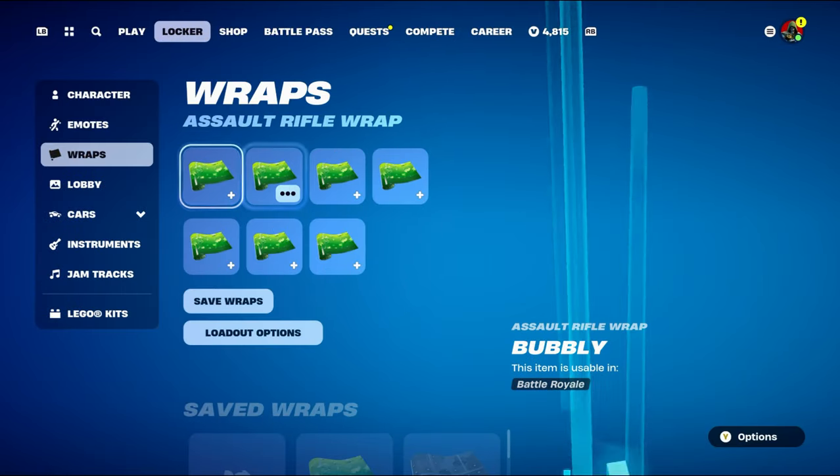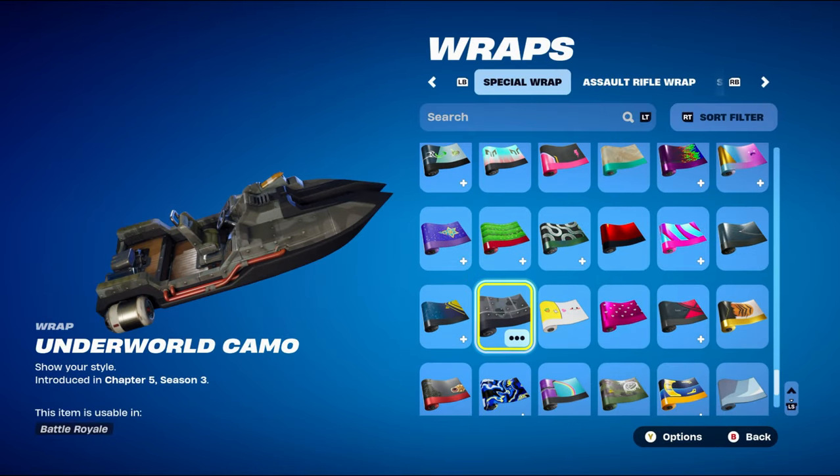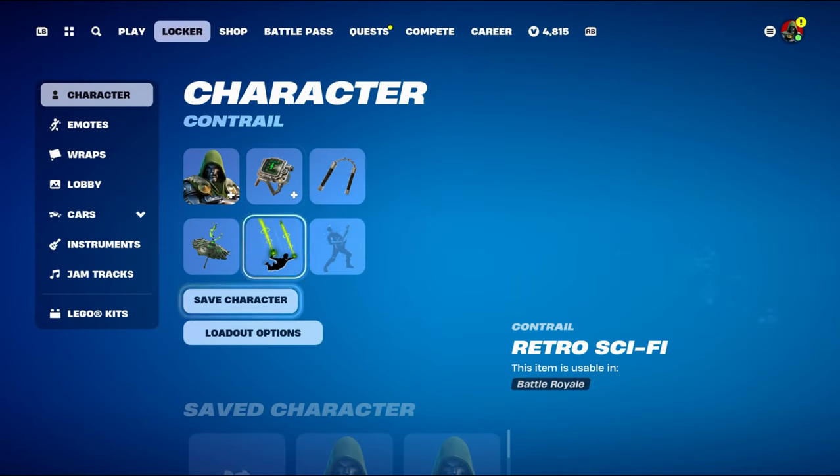The pickaxe is Mikey's Nunchucks, part of the Team MT set introduced in Chapter 5 Season 1 — this is Michael and Joe's pickaxe, and it works very nicely for the silver. The weapon wrap is Underground Camo from Chapter 5 Season 3, obtained from the summer event challenges. It has a nice gray and black design.